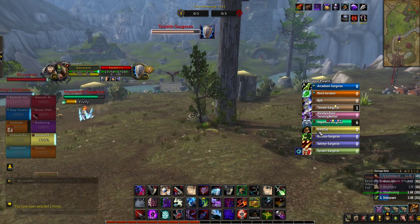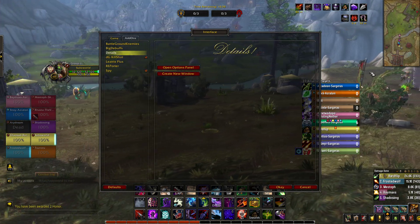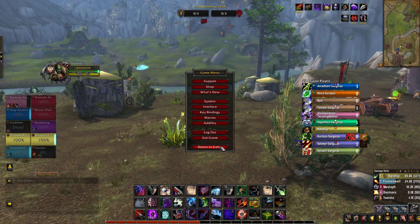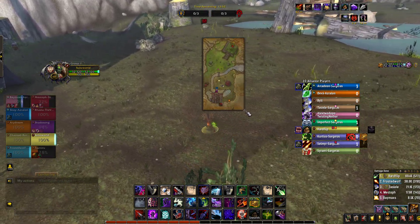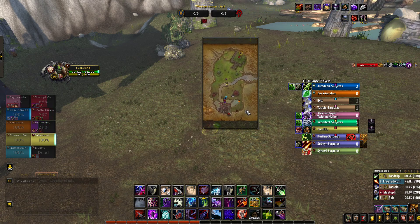Another add-on I use is Details — you know, keeping track of my damage and whatnot. DG Kill Shot is just something to keep track of my kills and stuff. Reporter is very, very important. It actually pulls up your map like this, and you can make it bigger by adjusting this caret in the bottom right, and then shift-clicking to move the map.